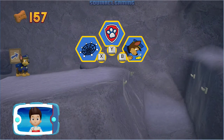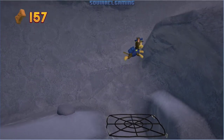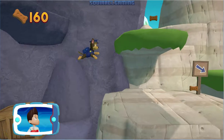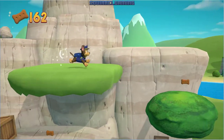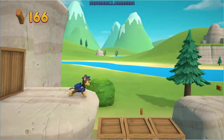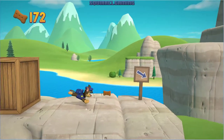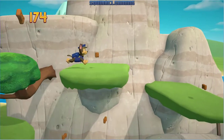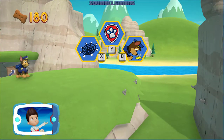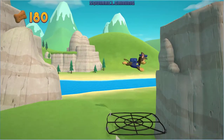Which pup ability should you use? Great job! Awesome! Collect all the pup treats in a mission to earn special pup treat awards. The bunnies are trapped on the train bridge — keep following the path to find them. Keep collecting pup treats whenever you find them. Choose the pup ability that will help you. Perfect! That's great!